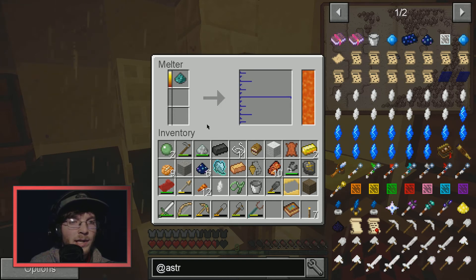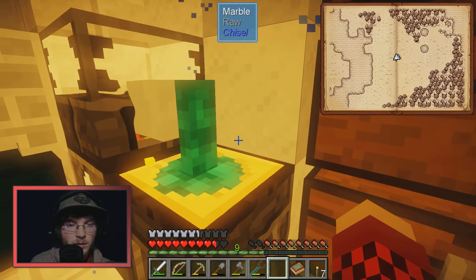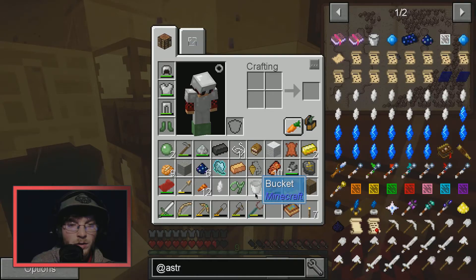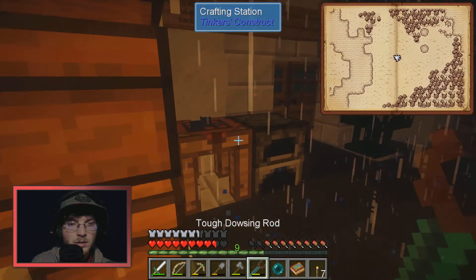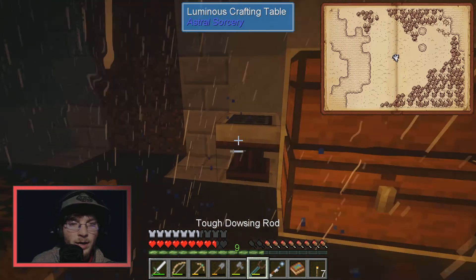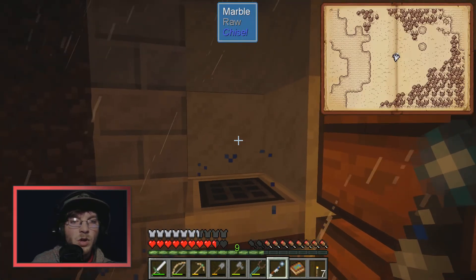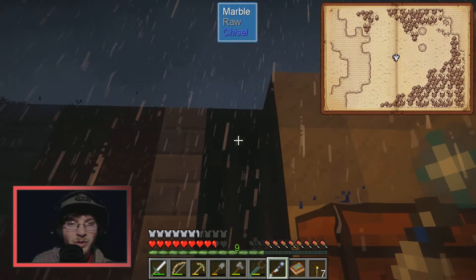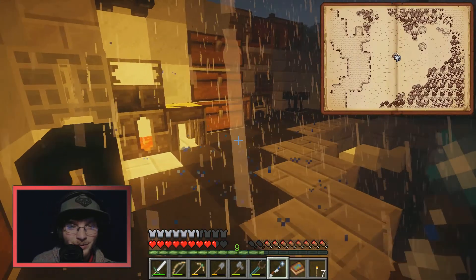Oh, rain. 250 LP — good. Resonating wand, there we go. Hallelujah! It looks horrible with the shaders but whatever — that was actually really really cool.